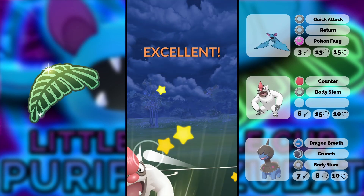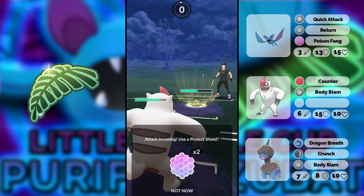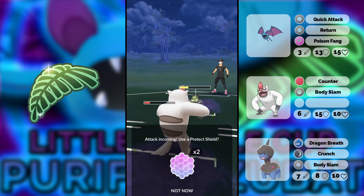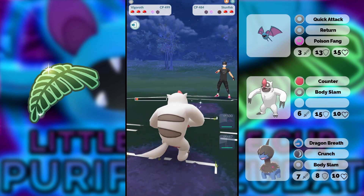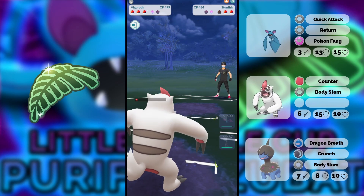We go for the Body Slam, we get the shield, and we can just double shield farm down — totally fine. We're not going to use the first charge move either, so it's even better. We get the move through and I think I can stall farm down before it even gets to another move. Yep — so there is literally no need for Brick Break in those situations.